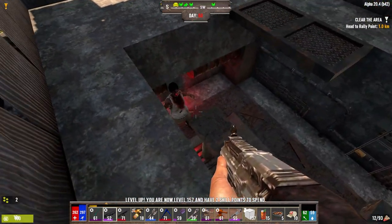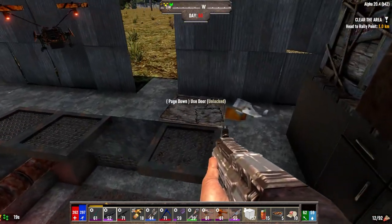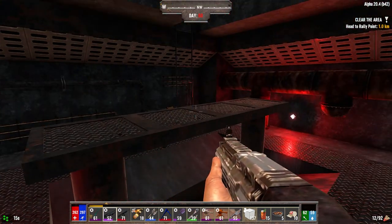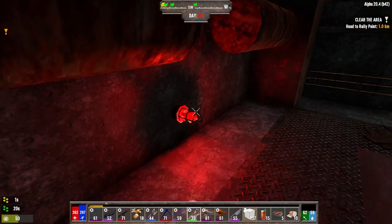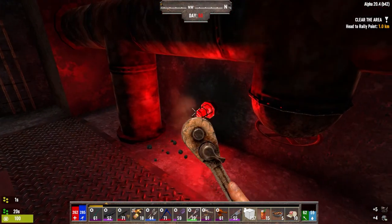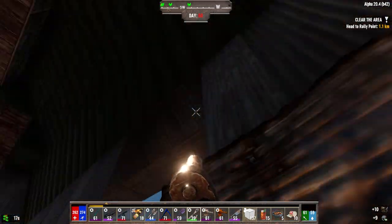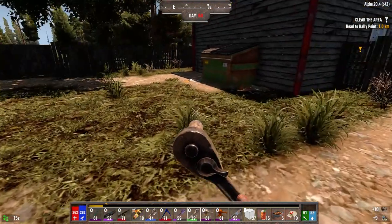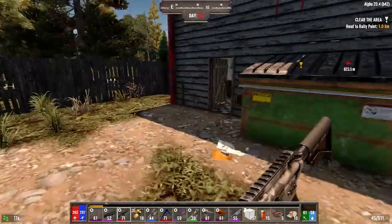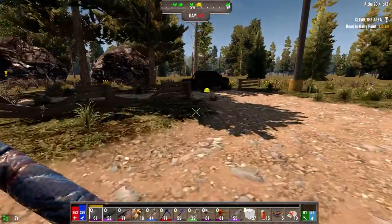There's some lights down here I want to take apart. That junk drone — I heard him drop and I'm like, is that another zombie? We got a few parts out of that. 106 electrical parts — that's not bad. It is what it is.